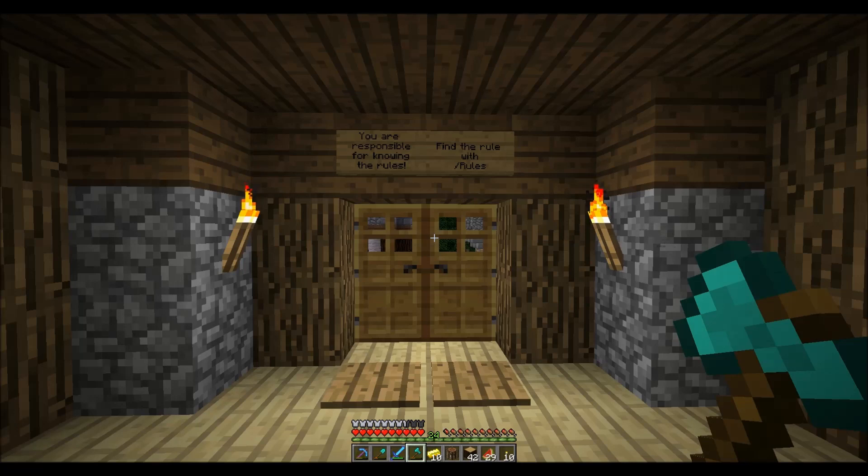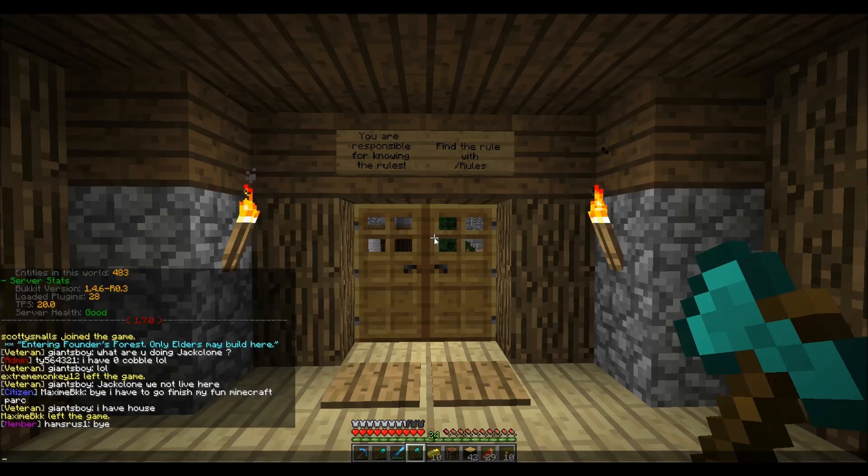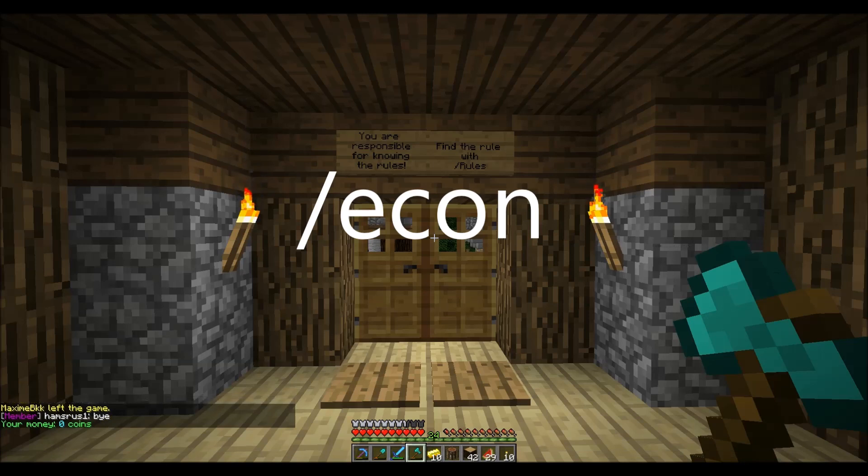You can turn in gold nuggets or you can turn in gold bars — it's up to you. To see how much money you have, everyone starts with zero. There's a very simple command: you can type slash econ, and as you can see, I'm starting off with zero coins.